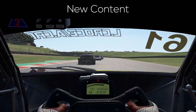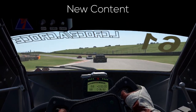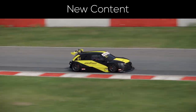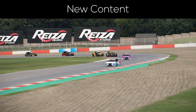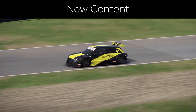Starting off, Reiza stood by their words and added the Brazilian endurance prototype, the Sigma P1. Funnily enough though, this very car is featured in the P2 class, as its overall weight — especially considering the drivetrain — made the car too heavy to compete against other P1 cars, and it was therefore only classified as a P2 car.